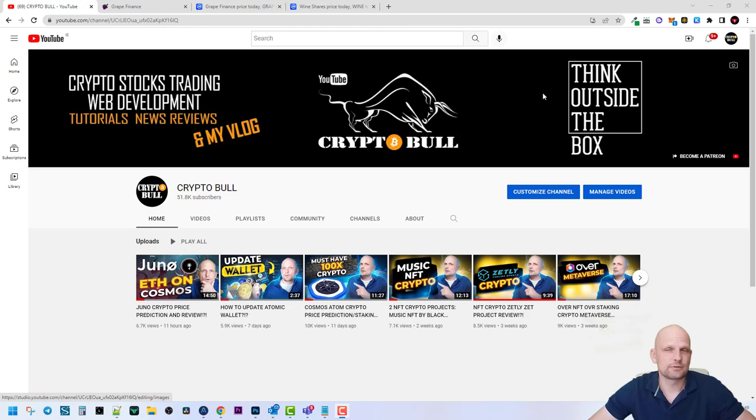Hello guys and welcome to Crypto Bull. In this video we are going to take a look at one project which in my opinion is very interesting. This project is built on Avalanche and this is DeFi — this is earning. It's where you can add liquidity pools and make profits, and currently there are huge amounts of profits as the project is relatively new.